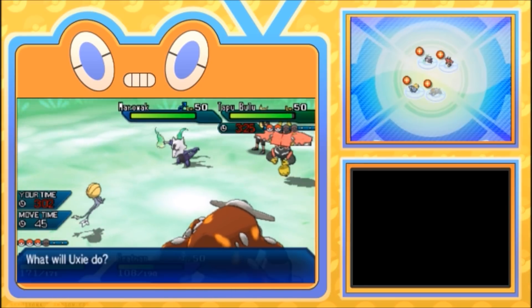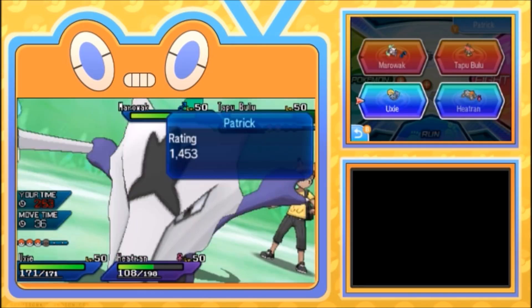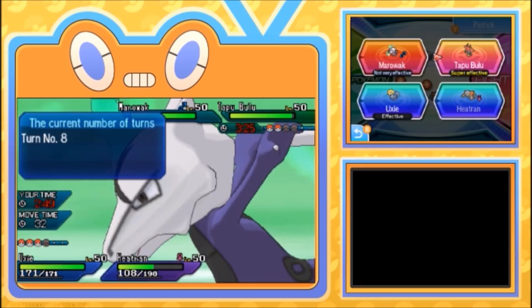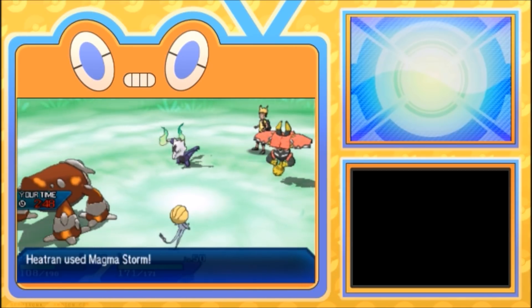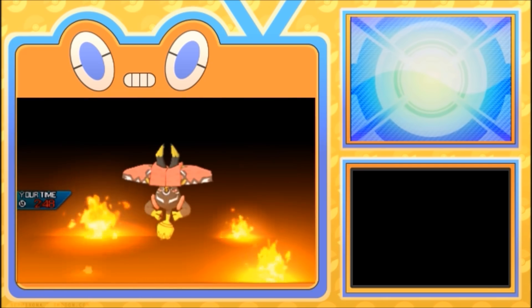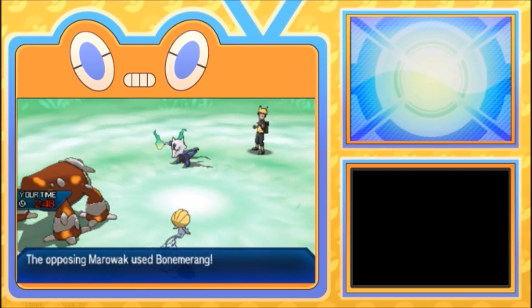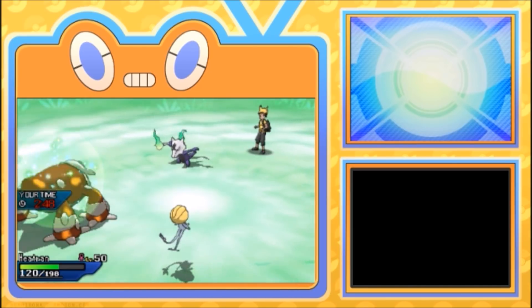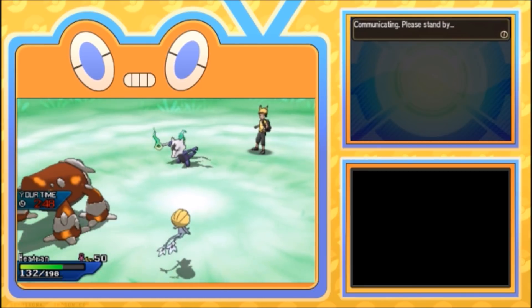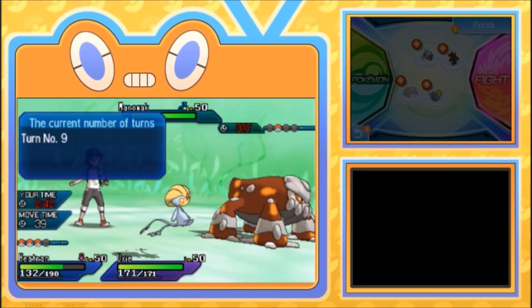Boomerang confirmed, we're good. Uxie is up — it has Levitate, so Boomerang doesn't touch it. We're gonna Ally Switch, and pop that juicy Magma Storm on that Bulu. We've gotta hit the Magma Storm, it's so important. Ally Switch — here we go. Magma Storm hits! I'm surprised I was faster than Marowak, I didn't think I was going to be. Uxie came in with Helping Hand support too, and with Earth Power the opponent forfeits. Uxie did its job.